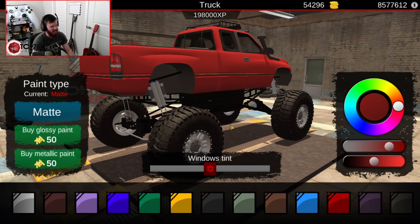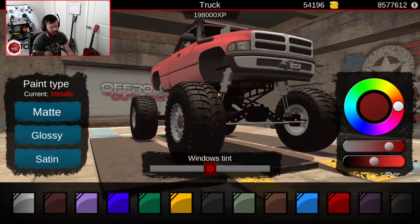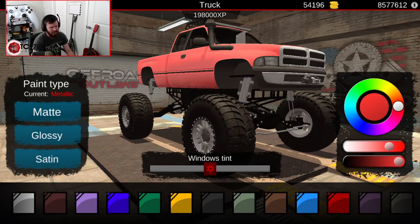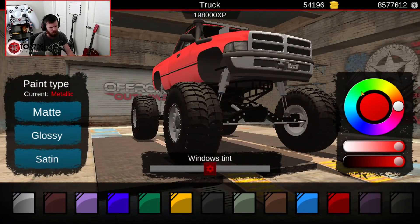We'll do flags and stuff like that later. Gloss red, metallic red — I like the bright metallic red. The bright metallic red looks sick, I actually really like that.